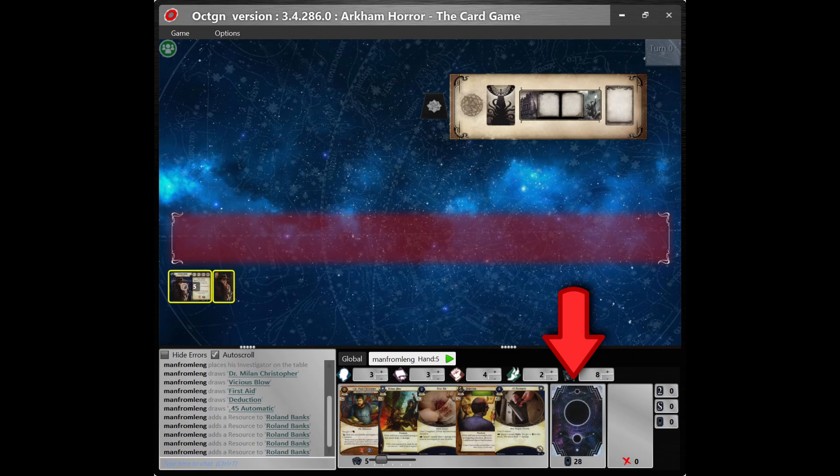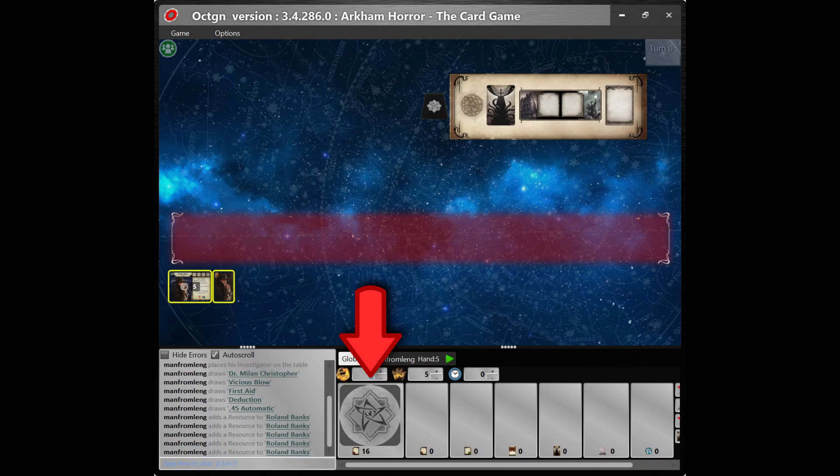The draw deck has loaded into the draw deck window, and the virtual tabletop drew a hand of five cards which are displayed in the hand window. If you attach the chaos bag to your investigator deck, the tokens will appear in the chaos bag deck which is under the Global tab above your window. As you can see, there are 16 tokens in the chaos bag.